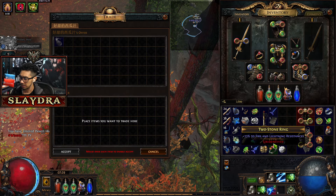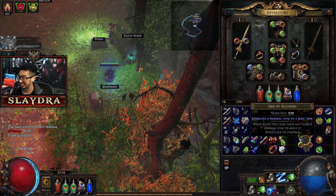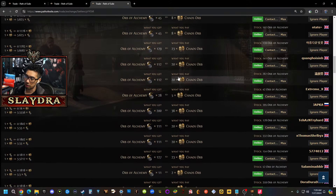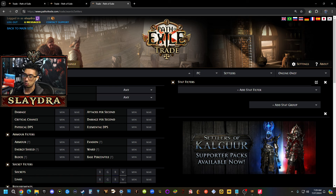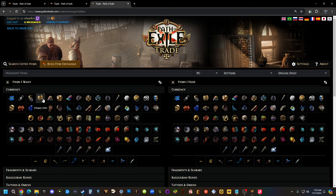Welcome back to the PoE playthrough. Right now we're trading one of these for six of these because we're going to trade for another item. We can go to the hideout to complete the trade, but we can also use the NPC like we did before. We put this in, he gives us six Orbs of Alchemy, and now we have six of them.